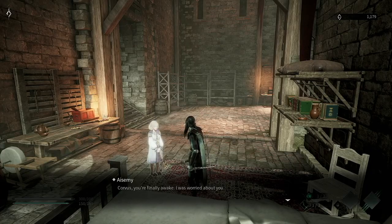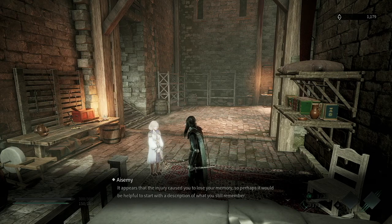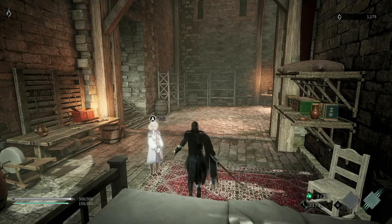'Corvus, you're finally awake. I was worried about you. You were badly hurt. Luckily, you made it back in time. Corvus, do you remember what you did?' 'No.' 'You need to get the right formula to use Hermes' answer. It appears the injury caused you to lose your memory, so perhaps it would be helpful to start with a description of what you still remember. Come back when you've got your memories in order. Until then, you can walk around — it might help jog your memory.'